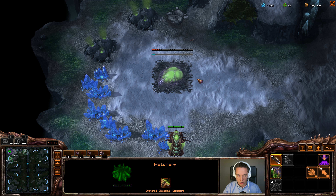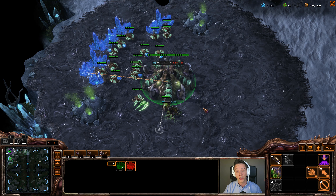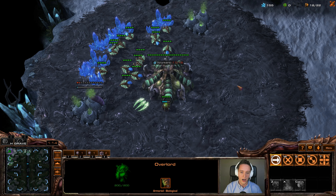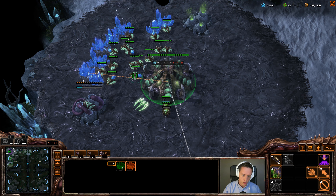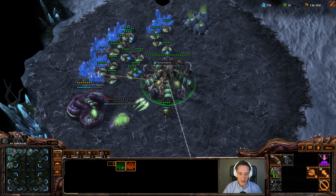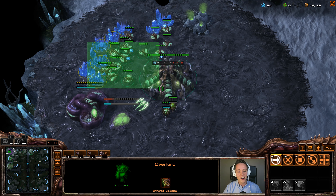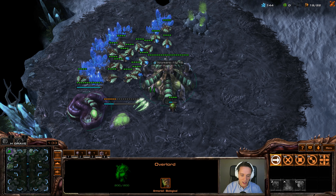We do still get our Hydras and our Lurkers and eventually our Ultras and our Brutalords and pretty much anything that we can find really. ZvP is one of the few matchups where every single Zerg unit is viable except for maybe the Swarm Host. Rest in peace the Swarm Host. It was the one unit we only made in Heart of the Swarm and we made a lot of those. But other than that, we do see pretty much every single Zerg unit in this matchup and it's awesome.